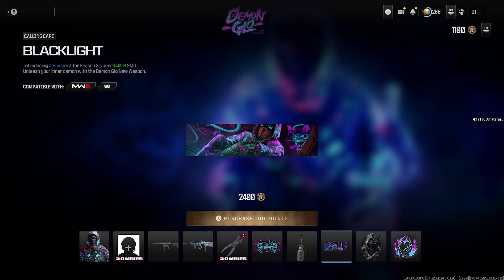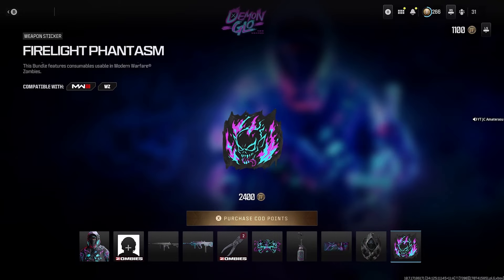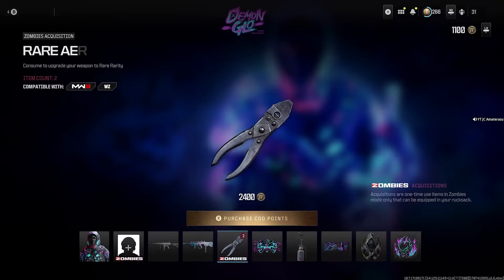We also get two rare ether tools as zombie acquisitions — that's pretty lit. Then we get Twin Spectre large decals, a Glowing in the Dark weapon charm, a Black Light calling card, and the Neon Flash emblem.